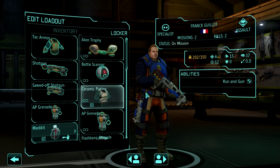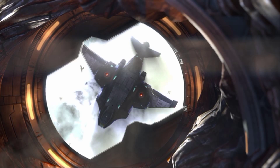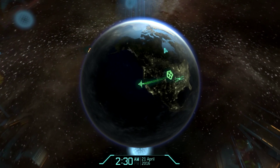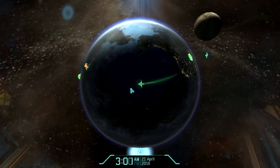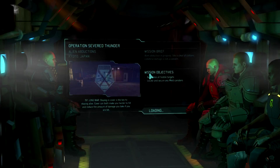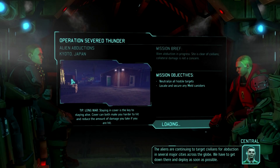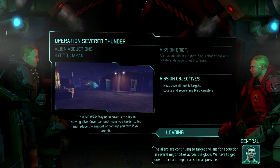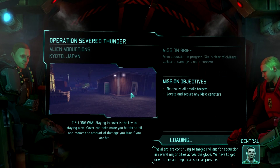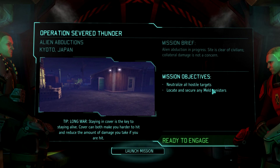Let's see if they've changed anything on the shiv and see how it does. Starting with the shiv — we can use the targeting module, interesting. Six health, but we want seven health on the Riki. Inventory: assault, scout, medic, engineer.